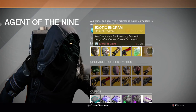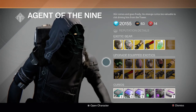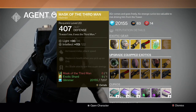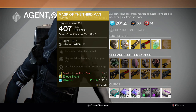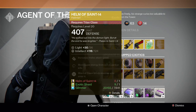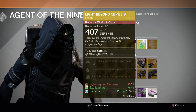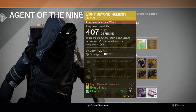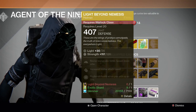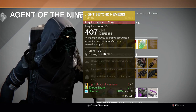We also have an exotic engram and it's a helmet this time. For the upgrades, hunters have Master Third Man and Lucky Raspberry — Master Third Man is the better one in my opinion. For the Titan we have Helm of Saint-14 and Inmost Light — Helm of Saint-14 hands down is the better one. For the Warlock, Light Beyond Nemesis and Sunbreakers — I'd recommend Light Beyond Nemesis over Sunbreakers because it has the replenish health when you pick up an orb perk.